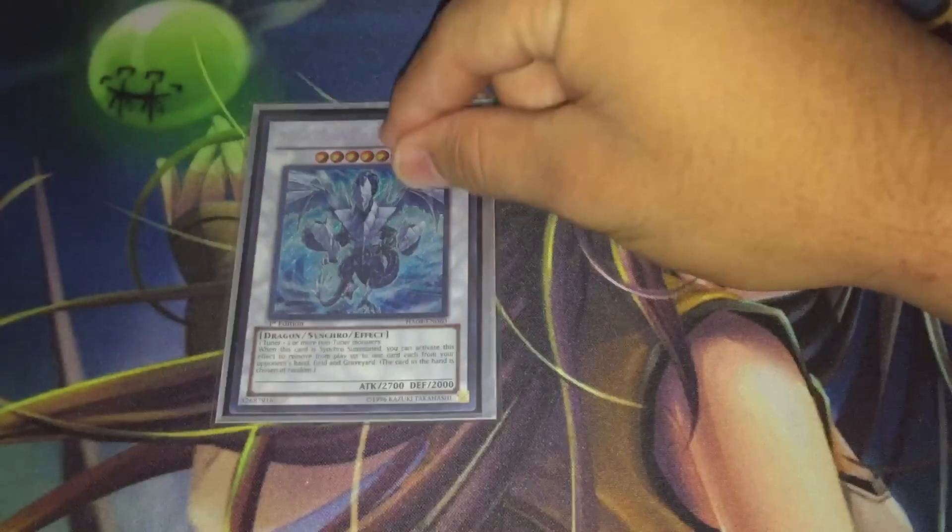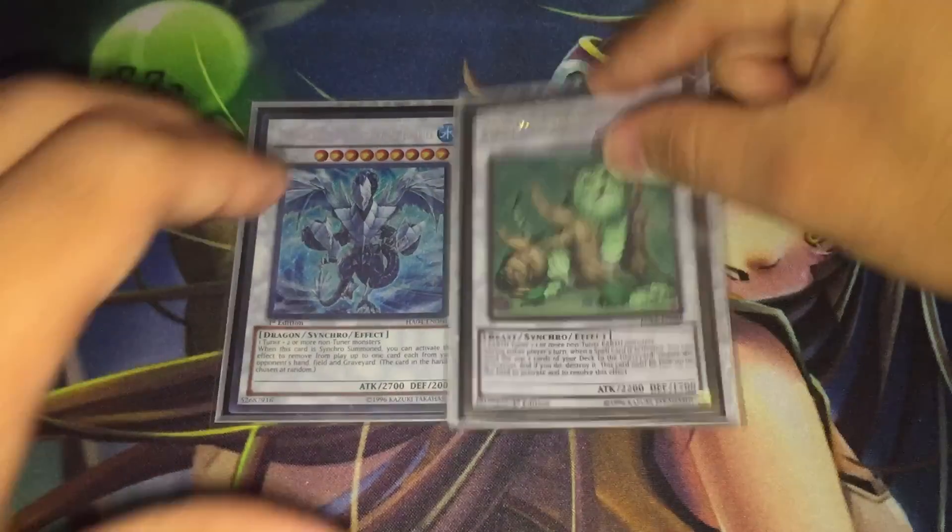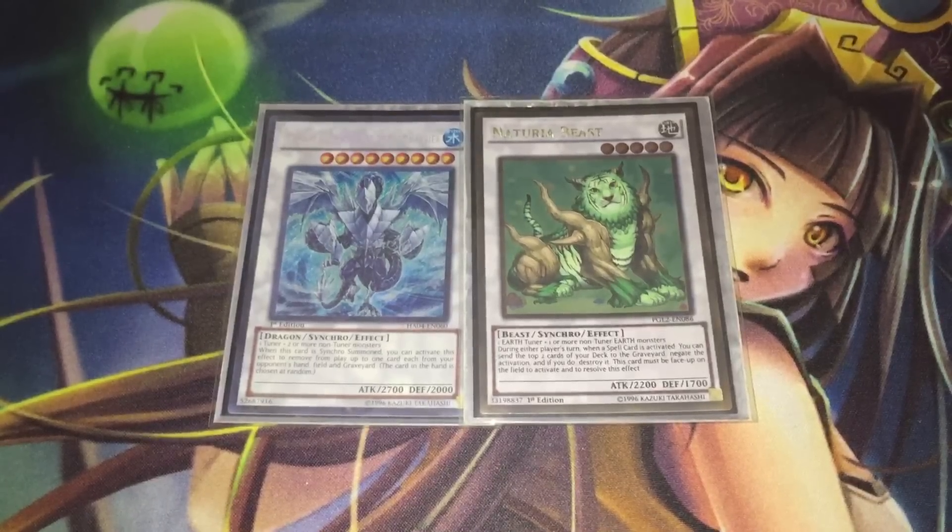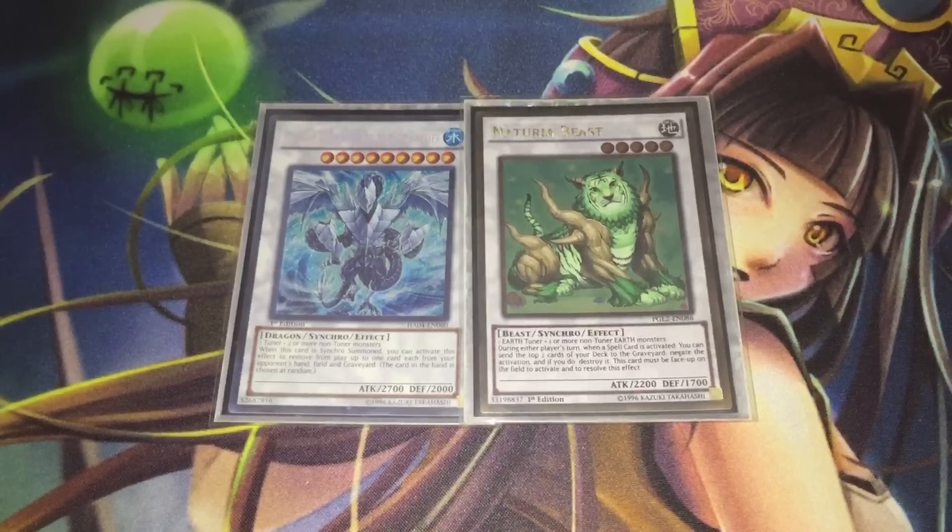Moving on to the Synchros, I only run two. I have the one copy of Trishula — Trishula is self-explanatory, it's just too good. And I have Naturia Beast in here because I do run Glow-Up Bulb. There's actually a two-card combo with Mathematician and Hat Tricker in hand where you can make Naturia Beast first turn. Naturia Beast is just degenerate nowadays — it can lock out almost every single top spell-based meta deck and give you an instant sort of lock. So of course we have it.